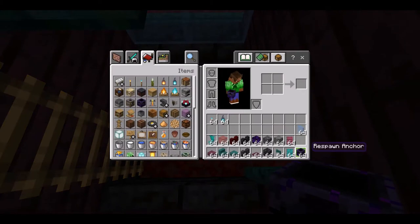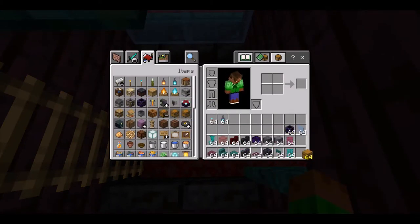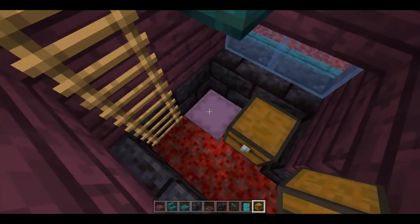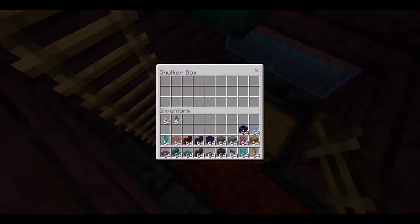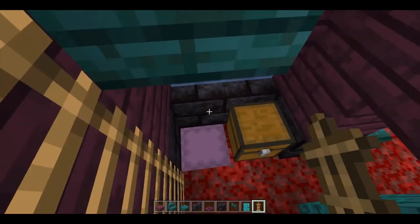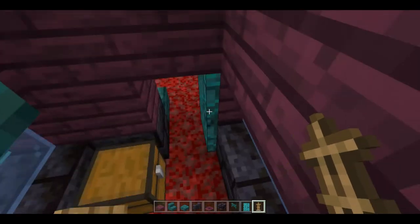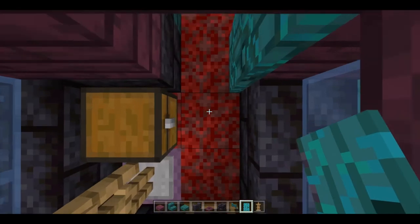Then here we'll be placing our chest for storage. Here is where our armor stand is going to be going, so I'm just going to place down the armor stand — I'm not going to be placing all the stuff in it. There's the armor stand and that's actually it for this one.